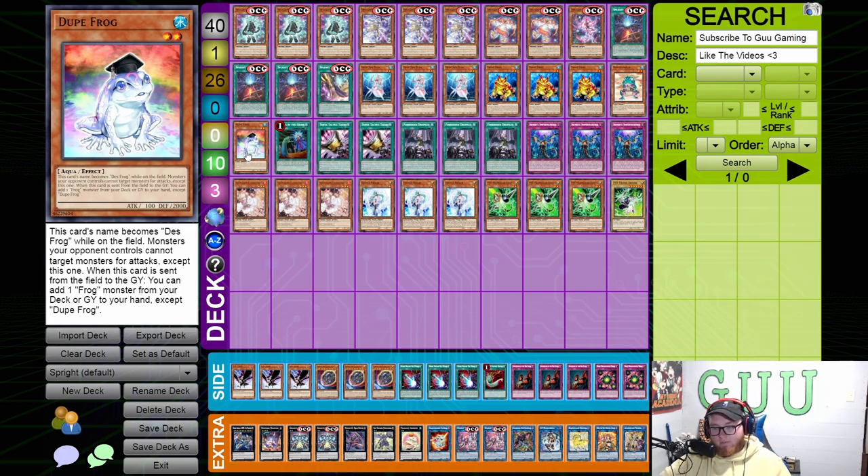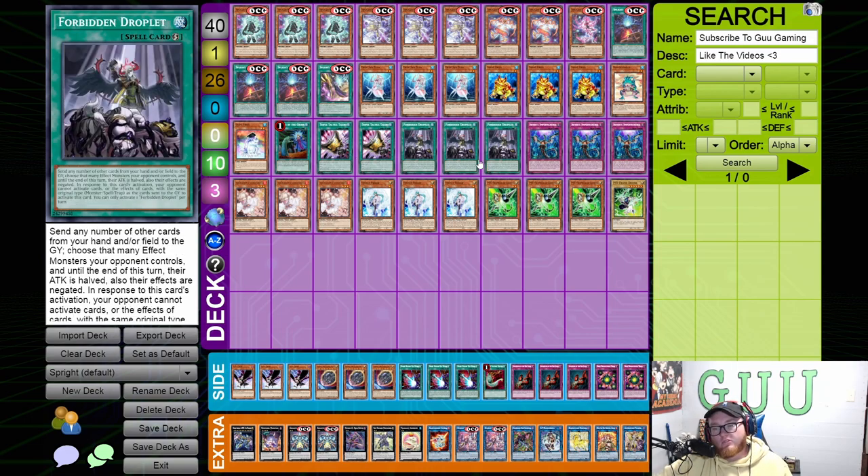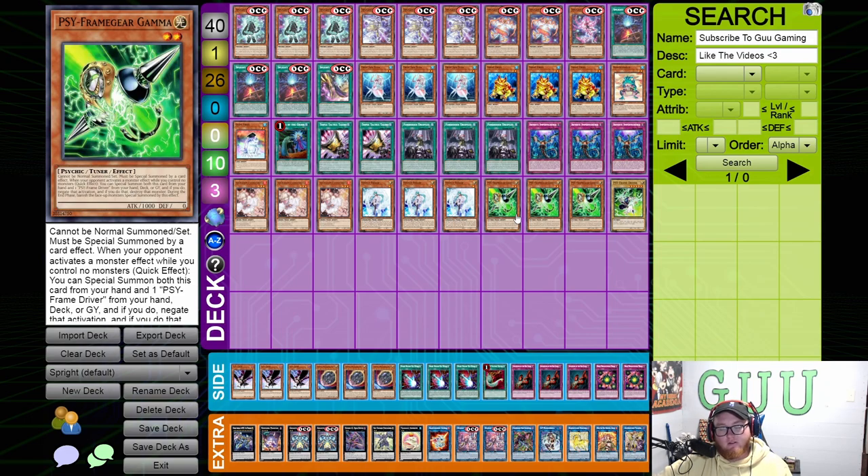It definitely feels bad to have your whole board wrecked by one card like Master of the Beasts. Obviously we're playing Called by the Grave. Triple Tactics Talent is a card that's been kind of in and out of the meta, but going into this format especially the first week it's gonna be really strong, because a lot of the new decks play so many hand traps and this card is just really good against them — and good against a lot of decks in the meta for both playing into their boards and helping you break boards.